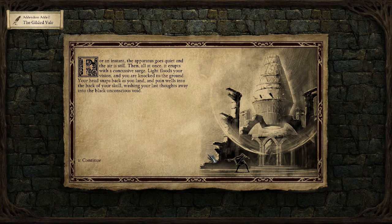For an instant the apparatus goes quiet and the air stills — then all at once erupts with a concussion, a surging concussive blast. Life floods your vision and you are thrown to the ground. Your head snaps back as you land and pain wells into the back of your skull, washing your last thoughts away into the black unconscious void.